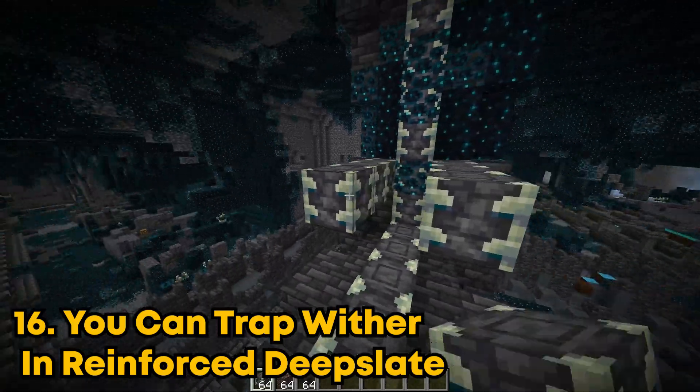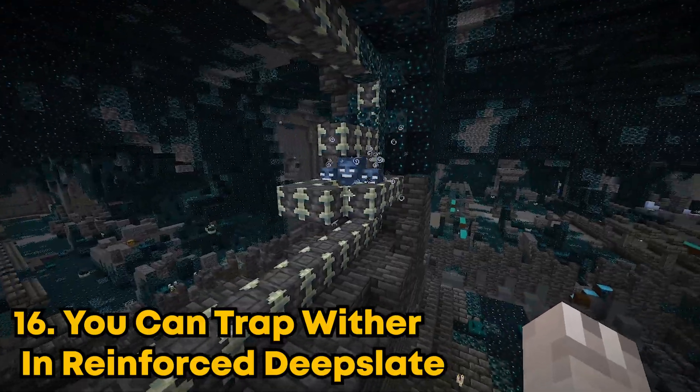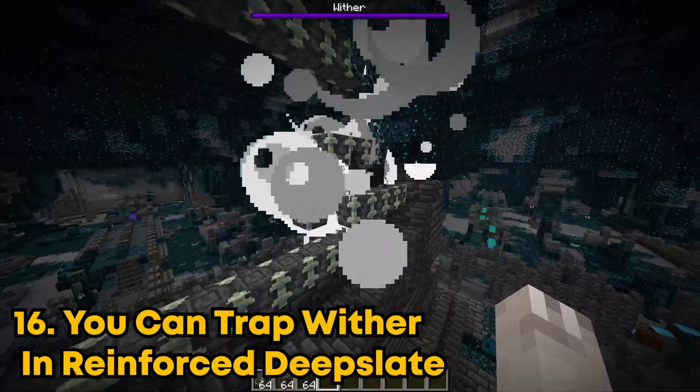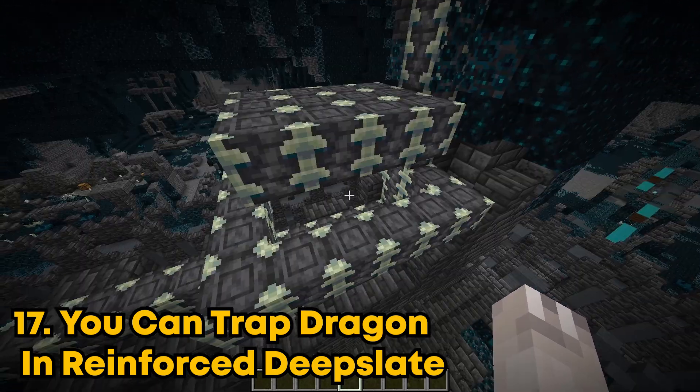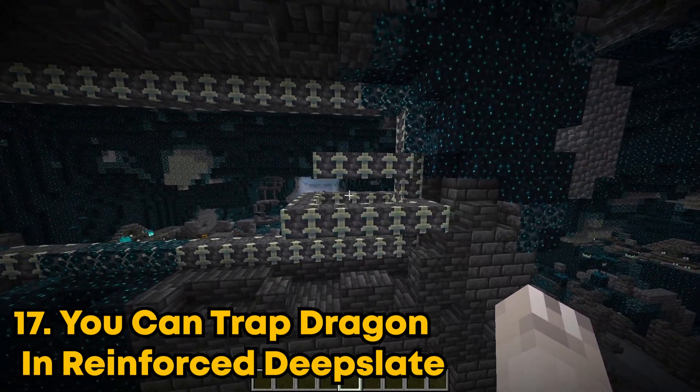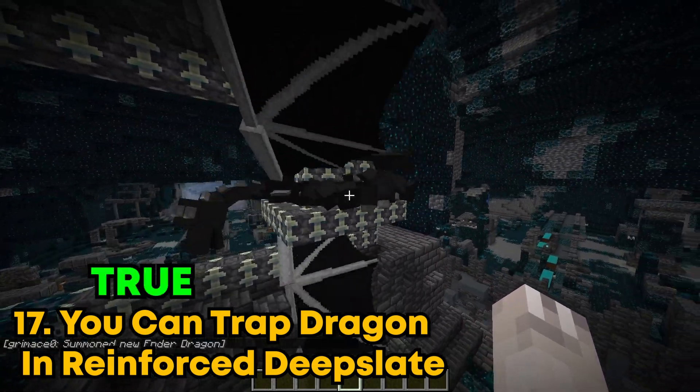You can trap the wither inside of reinforced deep slate. I built this box and now I'm just gonna spawn the wither. Yep, this works. The wither is not moving. Let's try it with the ender dragon now. I built a bigger cage and now I'm just gonna spawn him in. Yeah, the ender dragon's stuck too. Both of these are true.